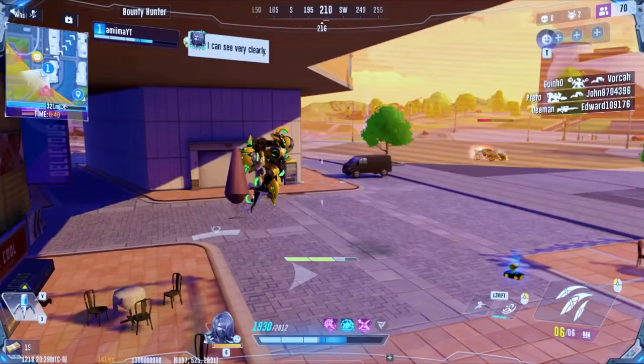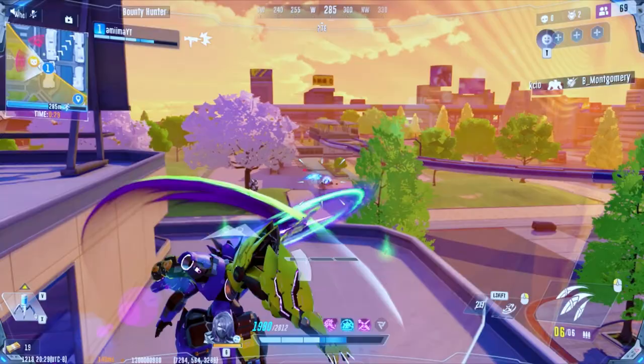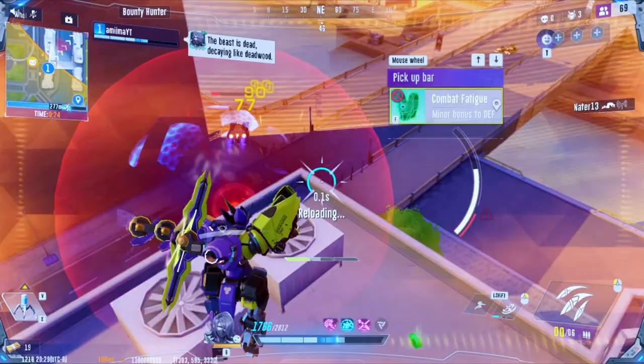The Core 1 module, Thunderstorm, fully recovers your shuriken charges when eliminating an enemy with your secondary. The Airstream module mentioned before is stronger when paired with the Thunderstorm module. With these two modules together, the ability to recover both your dash and your secondary at once can be insanely powerful. It's this type of explosive value that has the potential to shift the tide of battle.